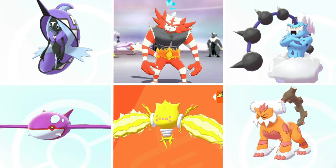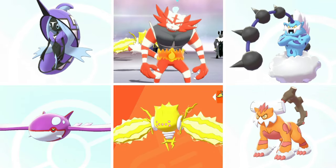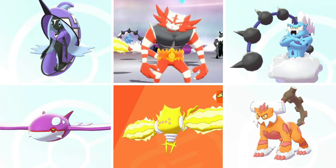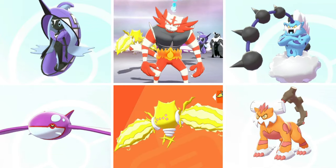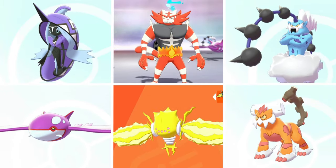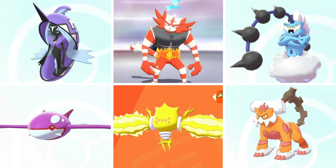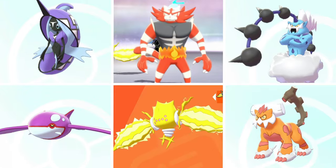Therian Landorus, like Incineroar, has Intimidate and a great move pool. If you don't have one, catch it in Pokemon GO and transfer it over, or get one through Dynamax Adventures. My personal top four recommendations are Tapu Fini, Incineroar, Regieleki, and Therian Landorus — these four can really do a lot in conjunction with your Single Strike Urshifu.